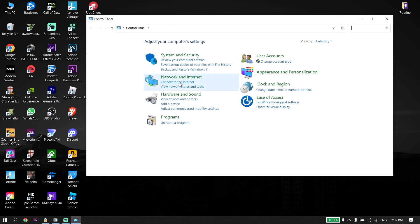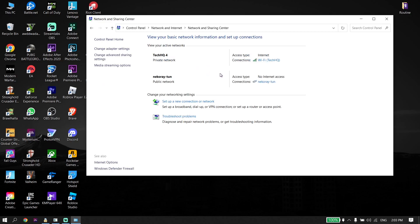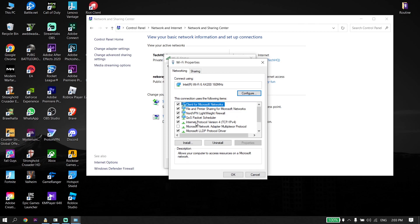Now go ahead and click on Network and Internet, then click on Network and Sharing Center. Select your Wi-Fi from right over here, then scroll down and click on Properties. Now click on Internet Protocol Version 4 (IPv4).